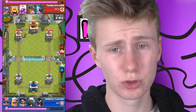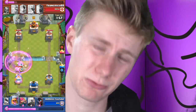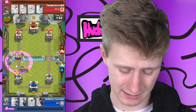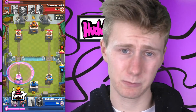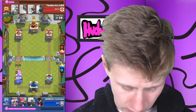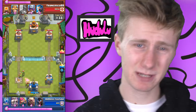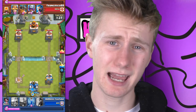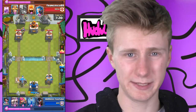Now if you are in Arenas 9 and 10 you will know that the Elite Barbs are one of the most annoying cards to defend against, and here I did not defend against them well. But with this deck it really does not matter, and you will see why. I didn't even bother to defend against his Goblin Gang — I just let him take the tower pretty much. I didn't want to waste my elixir trying to defend a tower with 400 HP left.